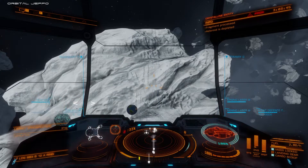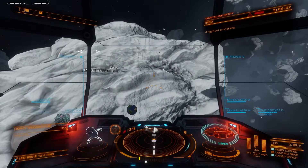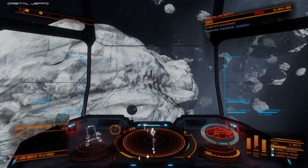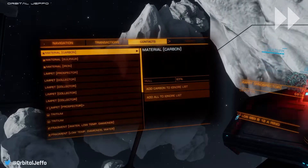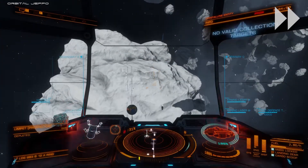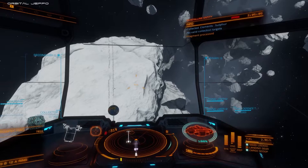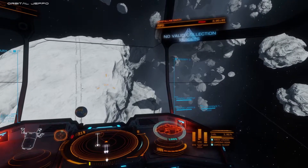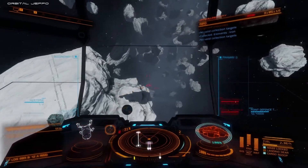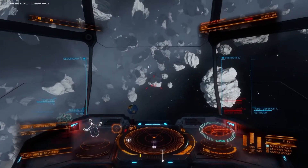At this point our asteroid is depleted — there's nothing more to gain from continuing to laser it. I'll let my collector limpets finish up collecting the remaining fragments. Once your limpets find nothing left to collect, they'll park themselves under your ship and travel with you for a while, then eventually self-destruct. If you want to get rid of them, deactivating and then reactivating your collector limpet controller will self-destruct those limpets.